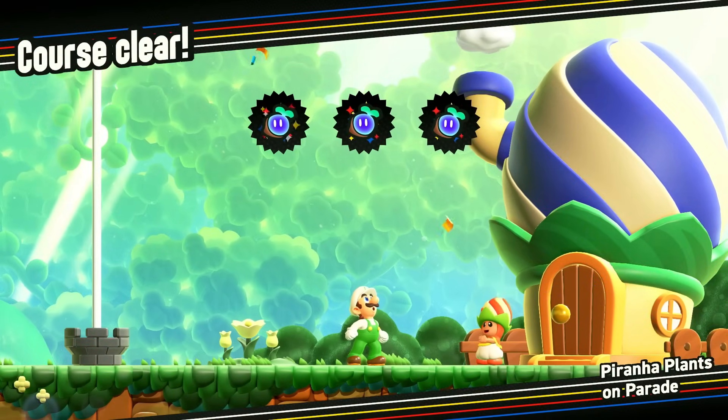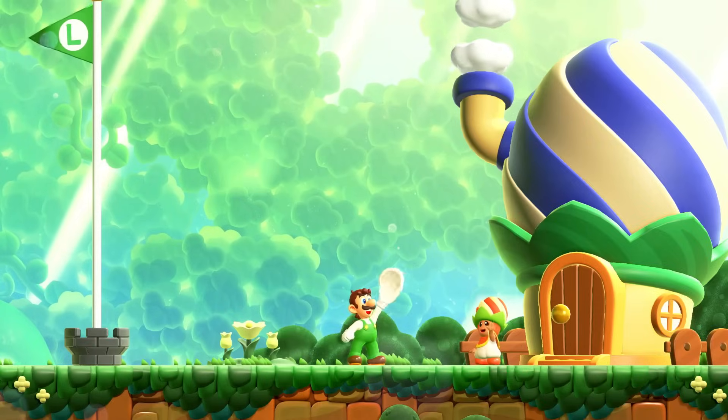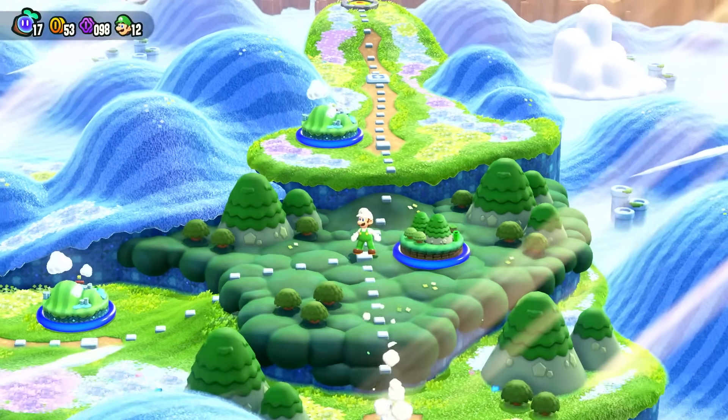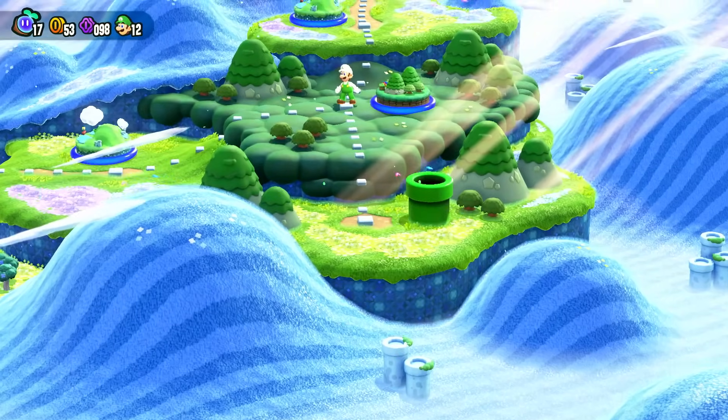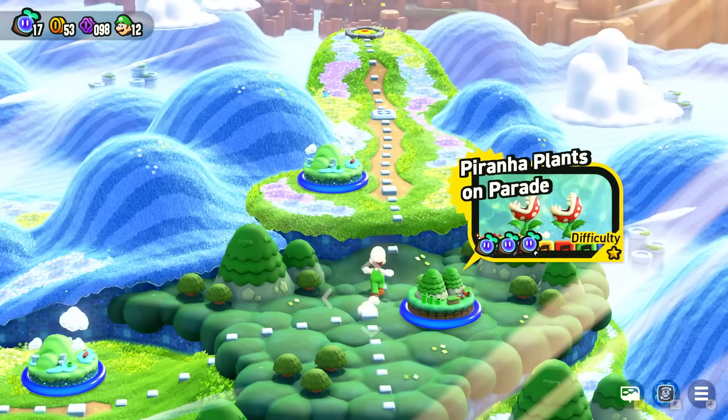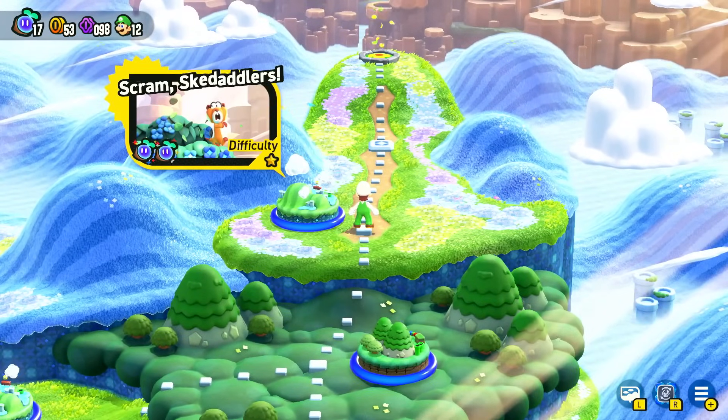Getting this secret exit seems pretty useful. I'll jump spin and land on the very top for that golden flagpole, which should get us an extra wonder seed — not bad. With previous Mario games, a secret exit would give you an extra level; I don't know if that'll be the case here, but I guess we'll have to wait and see. Back out here in the overworld it does lead to a secret area of some sort, so we'll check that out in just a second.